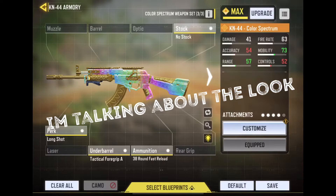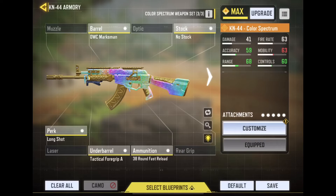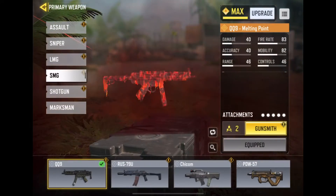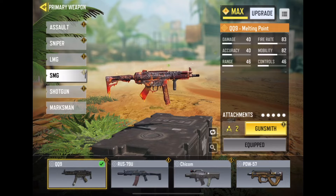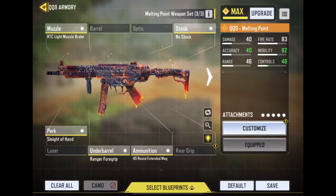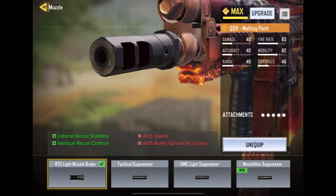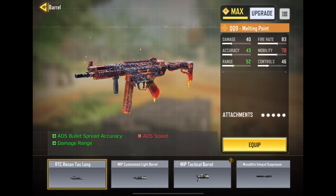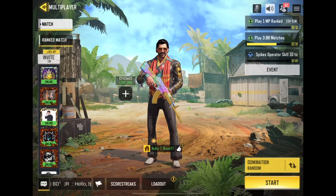Attachments affect your gameplay, so try not to change them too much. That's the reason you have 10 loadouts — make sure you use them carefully, planned according to the maps. For example, if you're going for a long-range map like Firing Range, you need something with lower recoil but higher damage for longer ranges. For SMGs like the MP5, they're used for close quarters, so you want quick ADS, but that means you sacrifice recoil control and a bit of damage range.